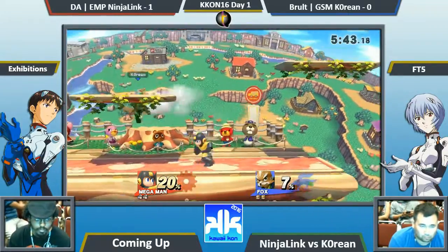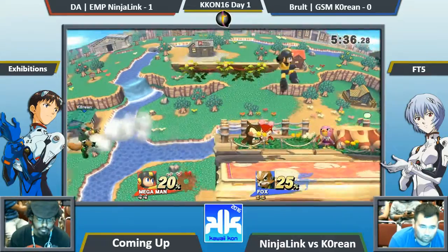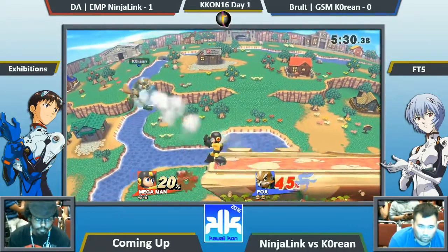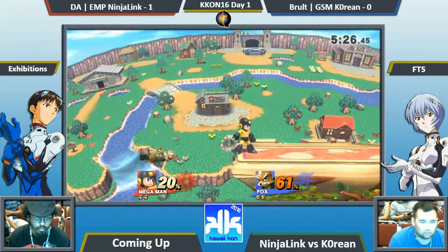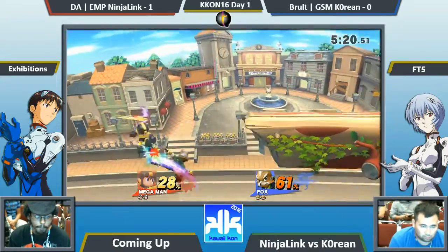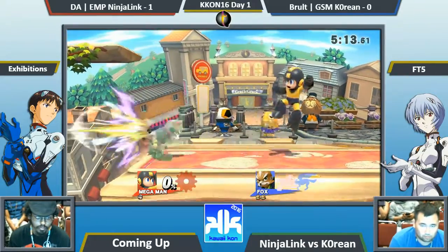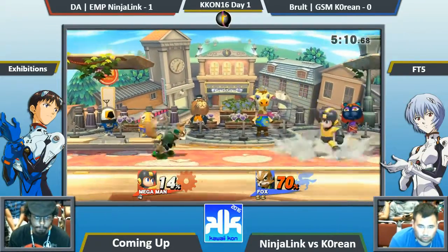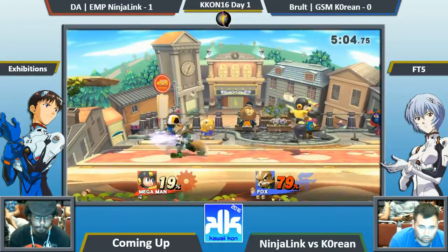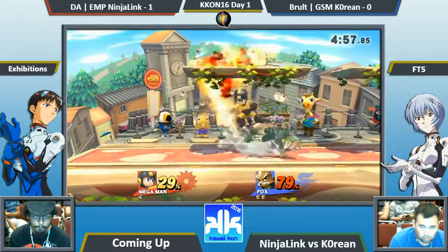Battlefield and Town & City are pretty good for Fox, especially Battlefield — he has to chain those up airs all the way to the top. The back hit of neutral air puts Fox on stage. Nice pivot grab! Oh — fair spike! Forward air to footstool? Yeah, that's a great setup. Charles bringing it straight back — see if he can keep it going, trying to catch him landing with another dash attack.